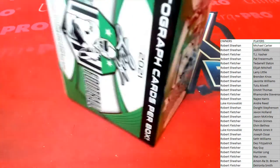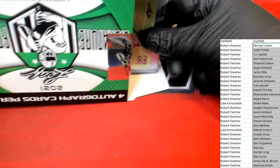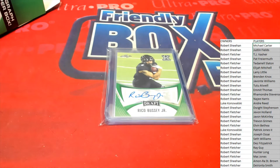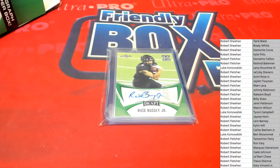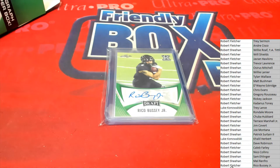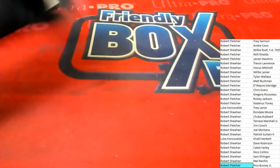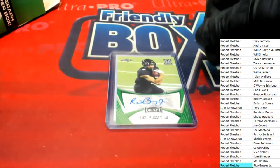Purple parallel — oh, that's a card right there, that's a good one! Here are our four cards coming out right off the bat. We have Rico Bussy Jr. Let's see who may have that — I see a Junior, I see Basham Jr., I see Vincent Jr., I see Marshall Jr. There it is — Robert F! There you go, you got the first one. It's on a team bag — I didn't even notice, I went to pick up the first card and it wouldn't go anywhere.